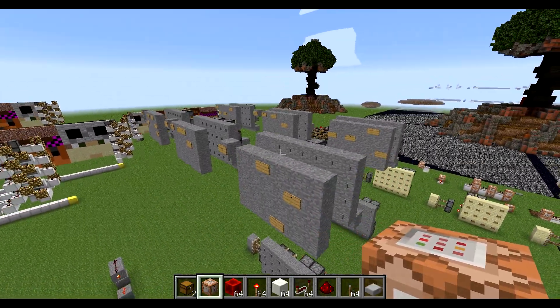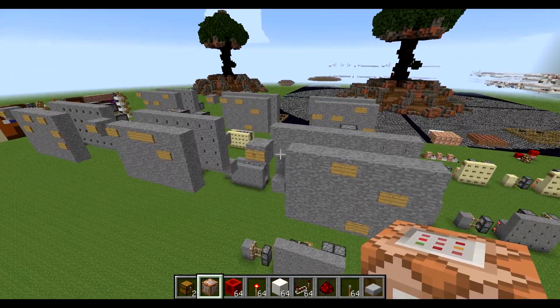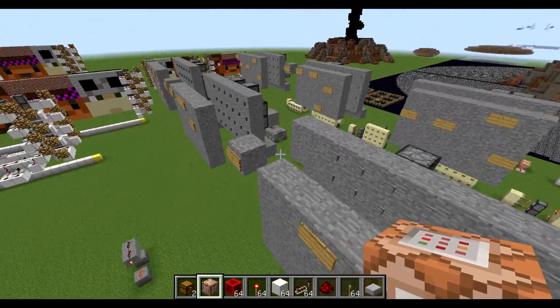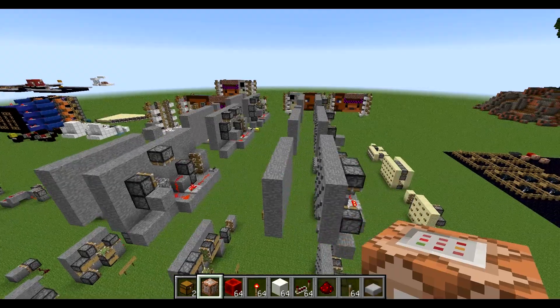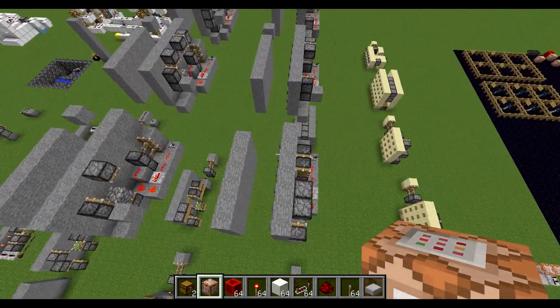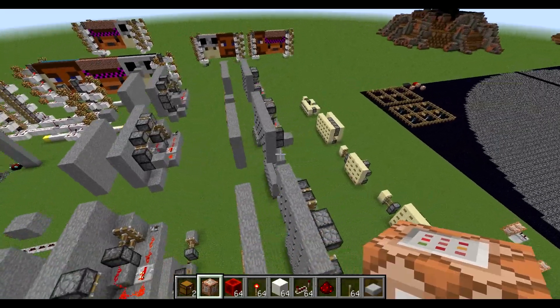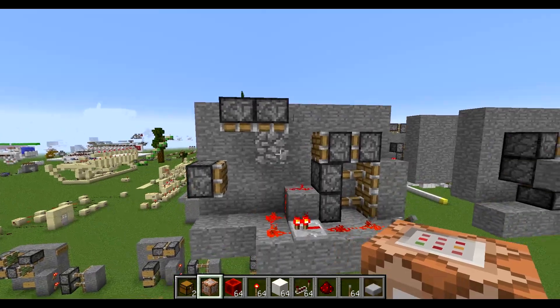It is completely survival-friendly, which is unlike most of the stuff I do — I generally find creative stuff more fun because I can make it more complicated, but I just couldn't pass up this idea. As you can see, I've got six designs ready-made here for you to download in the description, but you can make your own designs as well.